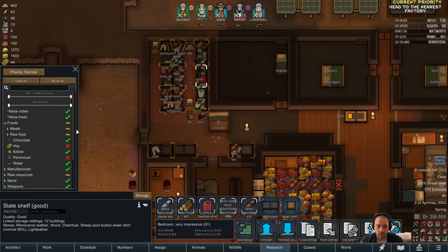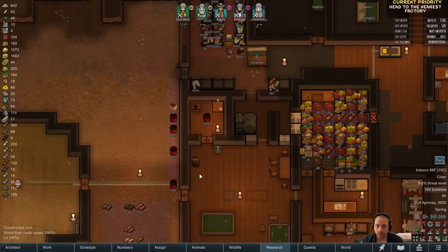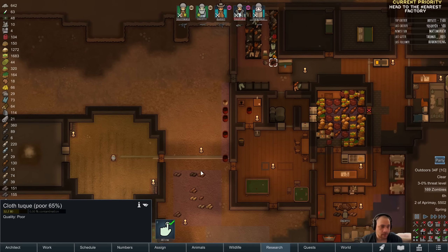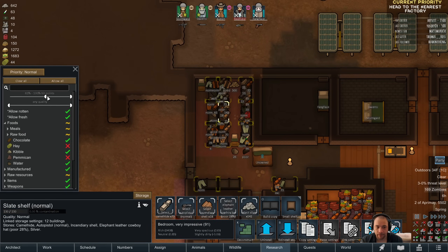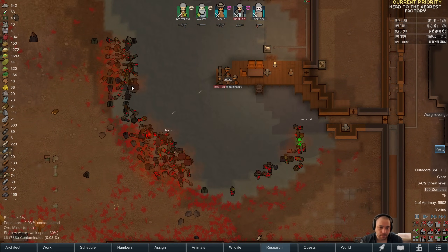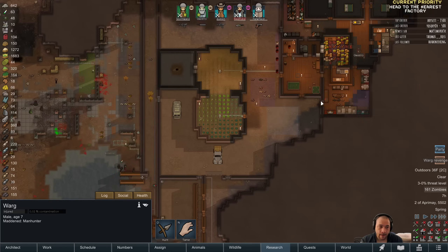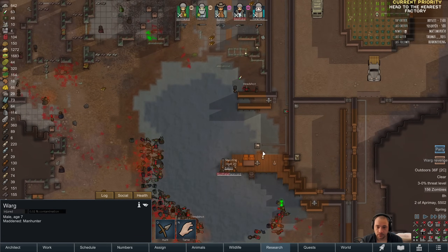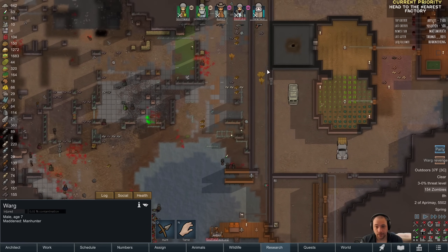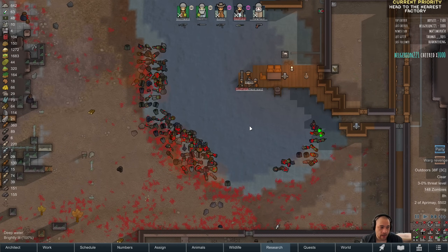Another thing I wanted to do is on these shelves, have it so they don't bother stockpiling anything tattered, so we don't grab random garbage items we aren't going to wear. I'm going to move that slider up to about 66%, because zombie clothing is usually pretty ruined but not always tattered. We shot the ward — let's be careful about that.